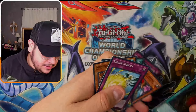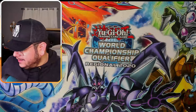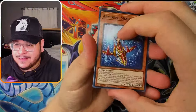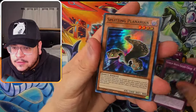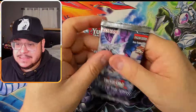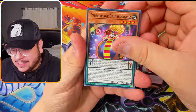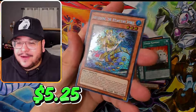Secret rares in this set — we've got the jellyfish, aka the winged beast, going for around $140–$150. By the way, I'm not feeling the greatest; I'm a little sick, but the grind must continue. One ultra so far — come on, let's get another ultra. Oh! A secret rare spirit — not bad at all!